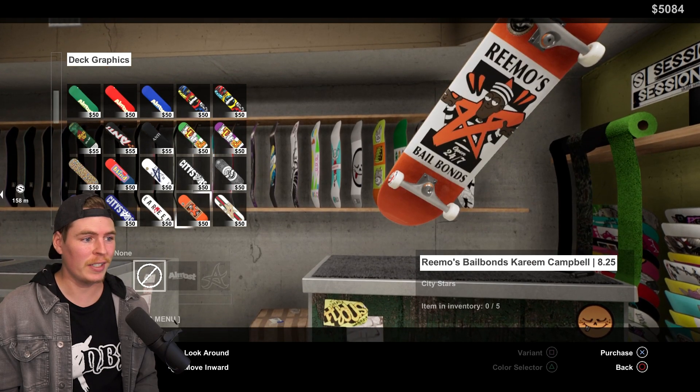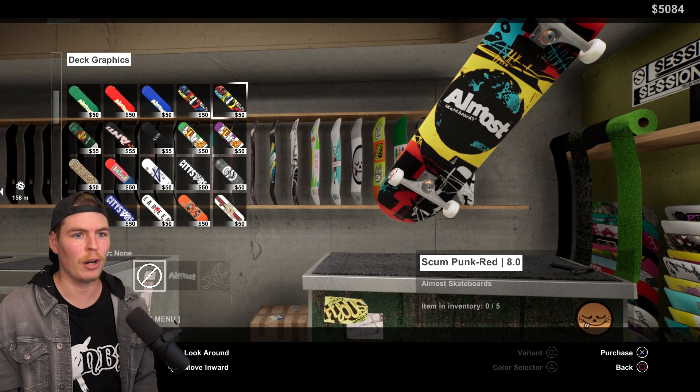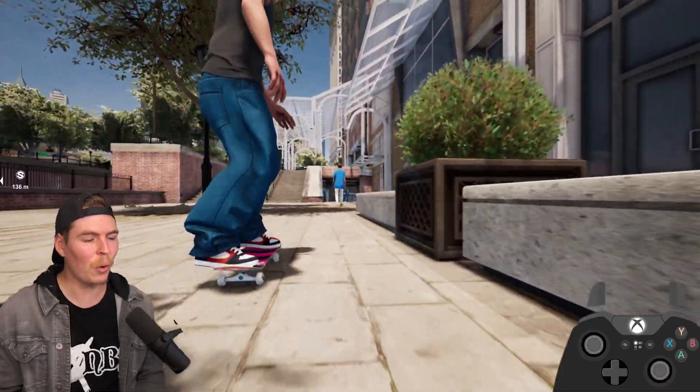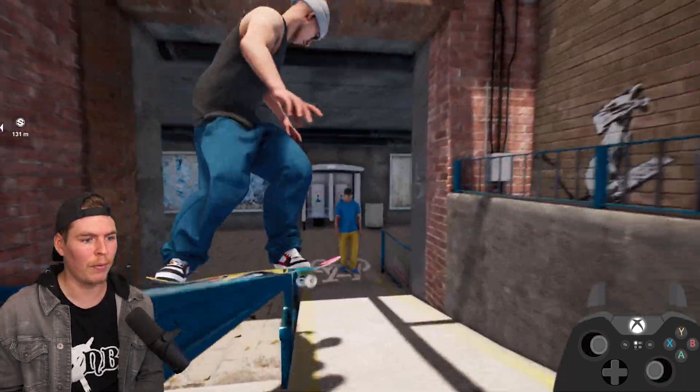As stoked as I am that they have City Stars in this — which completely shocked me when I saw it the first time — I think I wanna go with an Almost board. Look at that pink grip tape. That looks so cool. Get out of my way, I wanna scratch up my board now. Front board — bam.